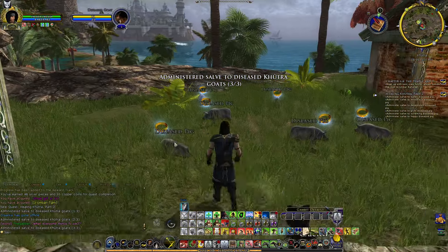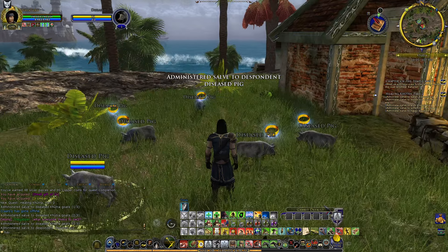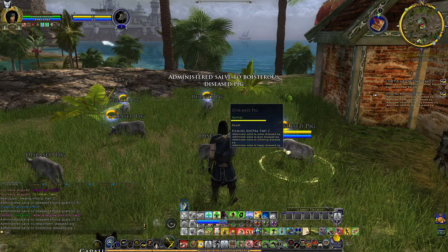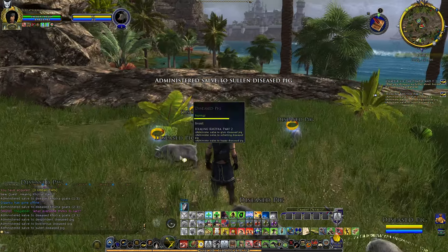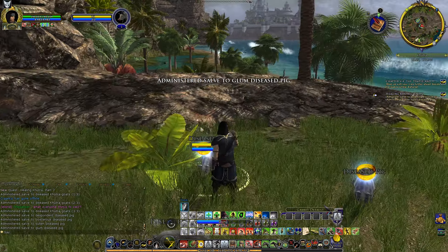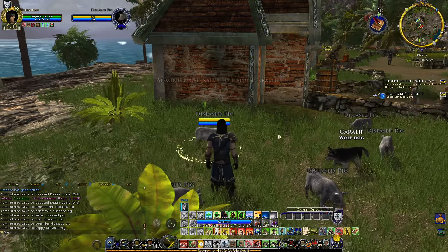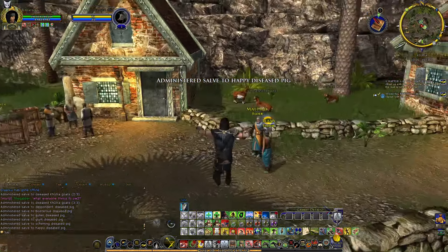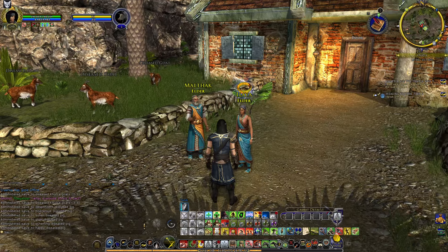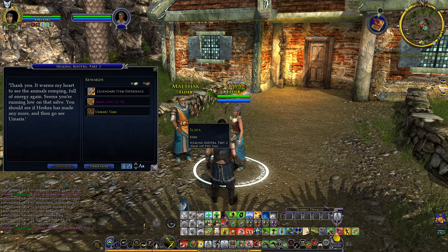How many pigs? Five of them? Despondent pig. Boisterous pig. And they all look the same to me. This continues the tradition we saw in King's Condor of giving so much personality to the animals. There is much to be done and fewer hands by which to do it. It warms my heart to see the animals running full of energy again. Seems you're running low on that salt — you should see if Hesra has made any more and then go see Omaris.